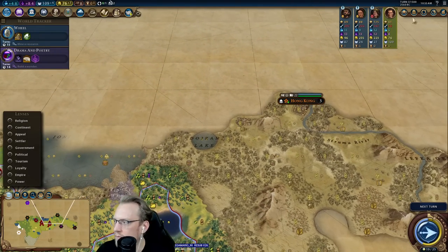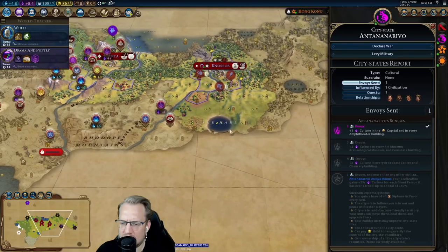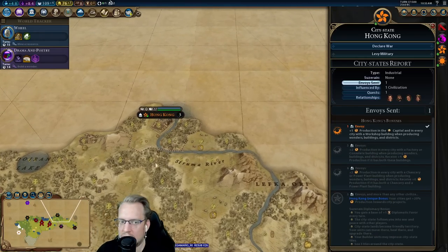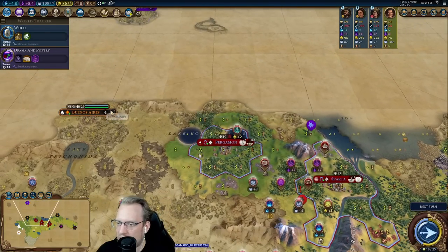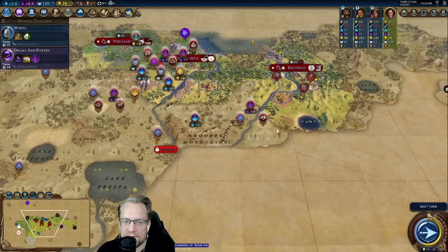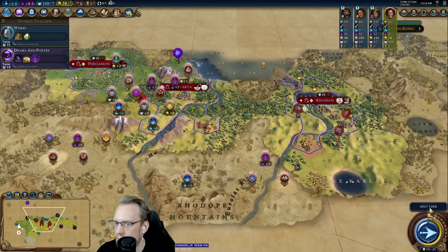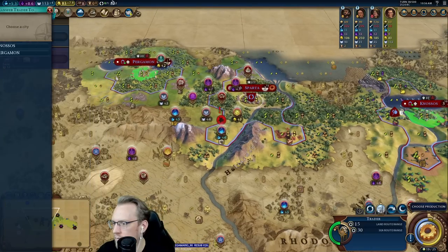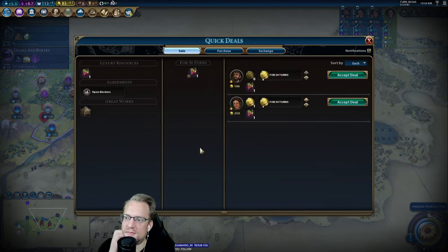Do I suze Hong Kong? That's a lot of vision. I don't need their suze bonus for anything at the moment. The era score could be useful — I'm thinking more of the vision. It does get us to 21, and this gets us to 23, then I'm just one suze away from era score. But because we're that close, maybe I just hold off. Eight gold per turn seems better than the amenities right now — it's a lot of gold, a lot of flexibility.